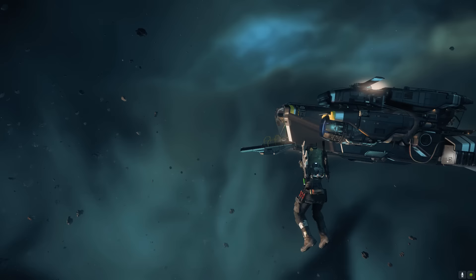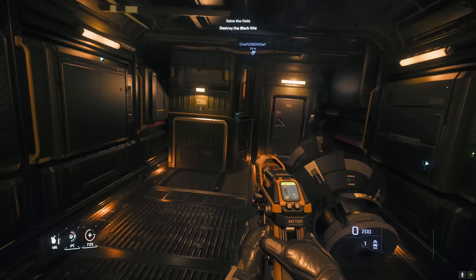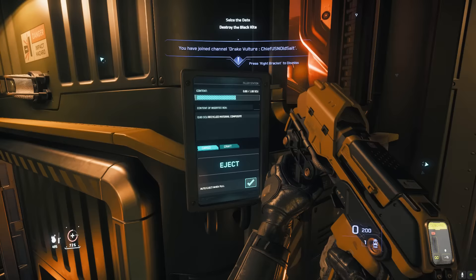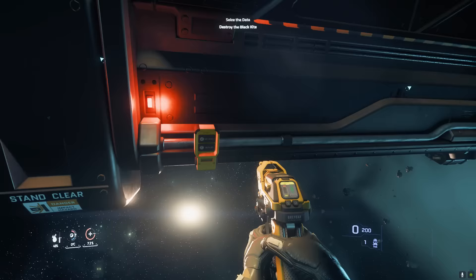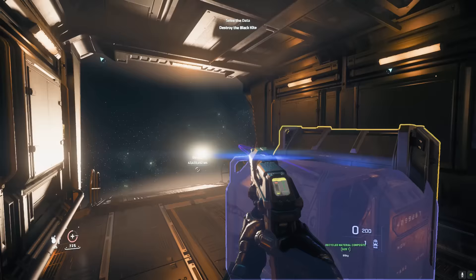Chief was having an issue where hull was being eaten by the salvage beams but the salvage box was not filling — it was stuck at 60%. He confirmed he was pulling material but it wasn't filling the salvage container. Vlaz had a box ready to move, so I returned to him. We tried putting the next box into a different bay on the Caterpillar to see if that had any different effect.